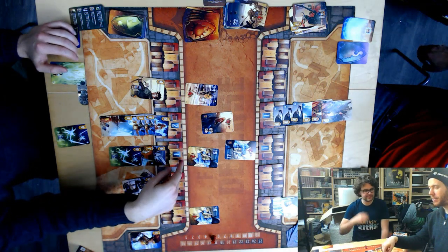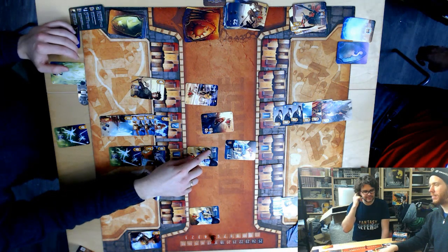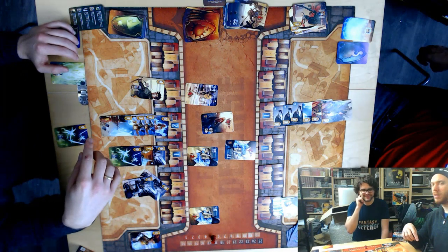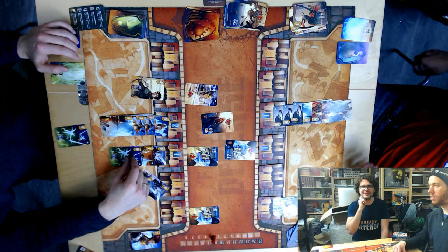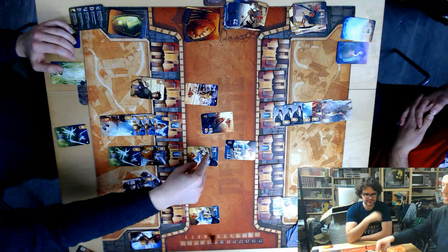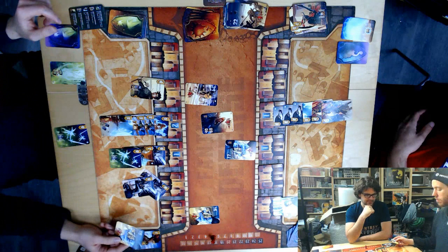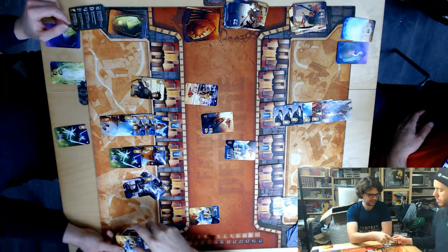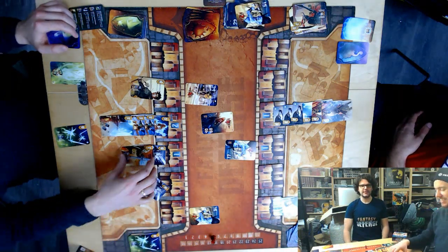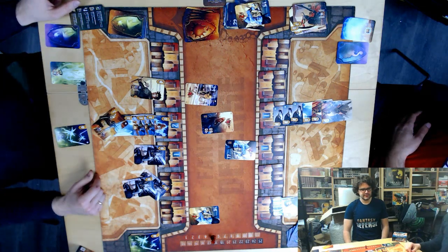I'll play the pixie here — the ones column gets rounded down to zero, so it's only a 10, which I'll defeat. But now I have to sacrifice the pixie. Ooh, that could come back to haunt me. The hero goes there too, and I have 21. Actually 23 — oh, if I had known that, it changes everything!